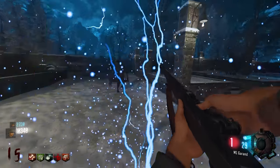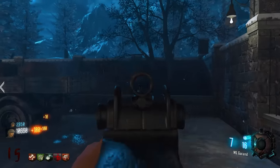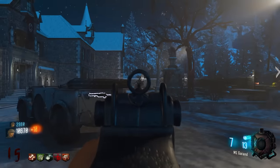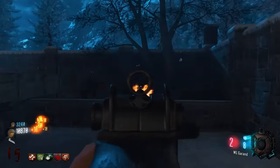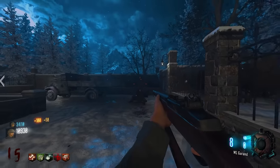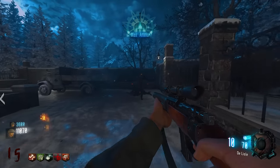Zombies are coming in fast. One player decides the BAR will definitely be the first weapon they pack. The BAR is proving itself as a solid choice at this stage of the game.